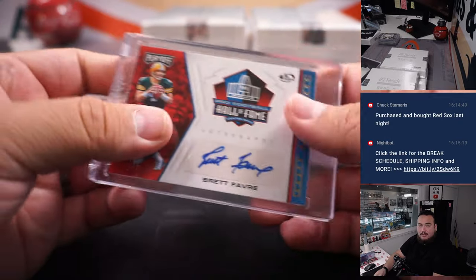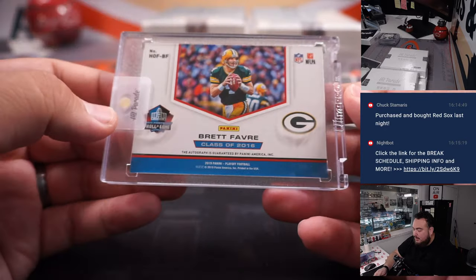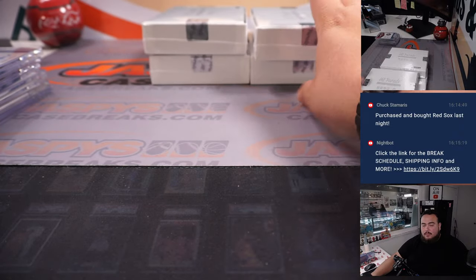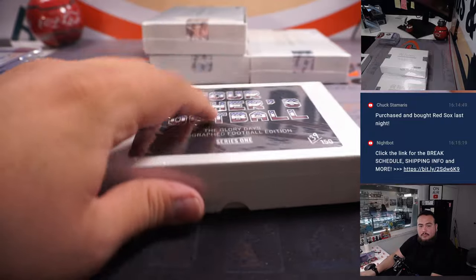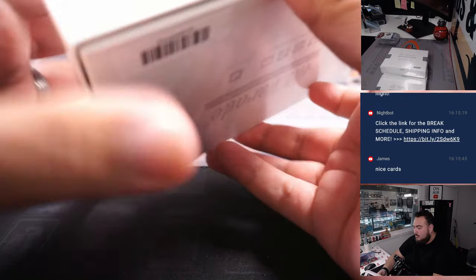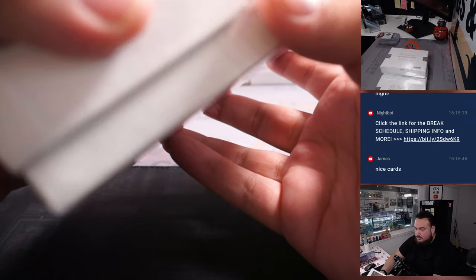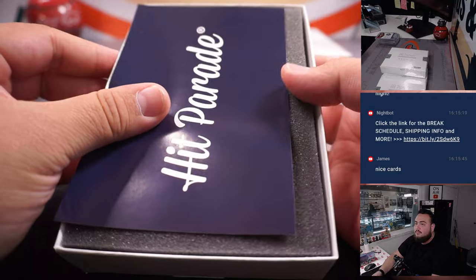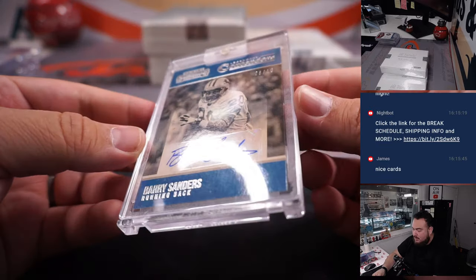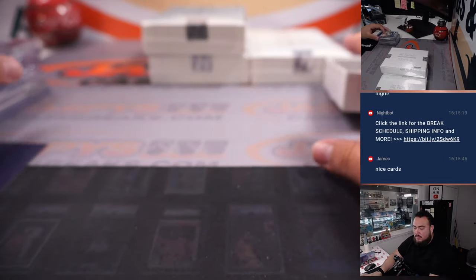Brett Favre. Look at that — very nice. That is a 2 out of 5 Hall of Fame autographs, Class of 2016. There's been a lot of nice names, a lot of nice cards. Barry Sanders, 8 out of 10 — nice Legendary Contenders. Very nice.